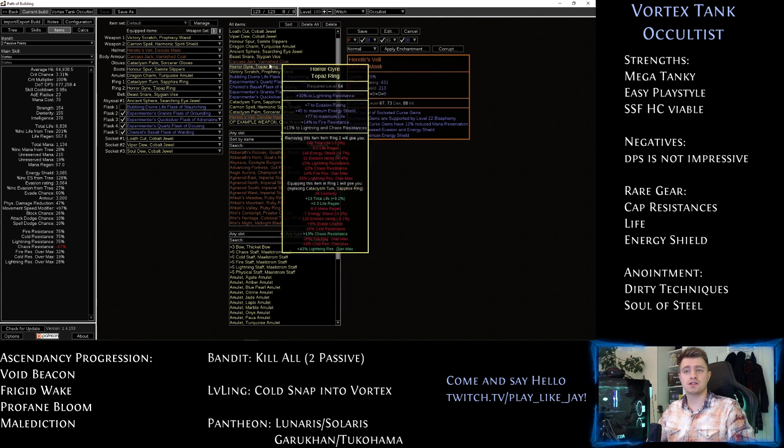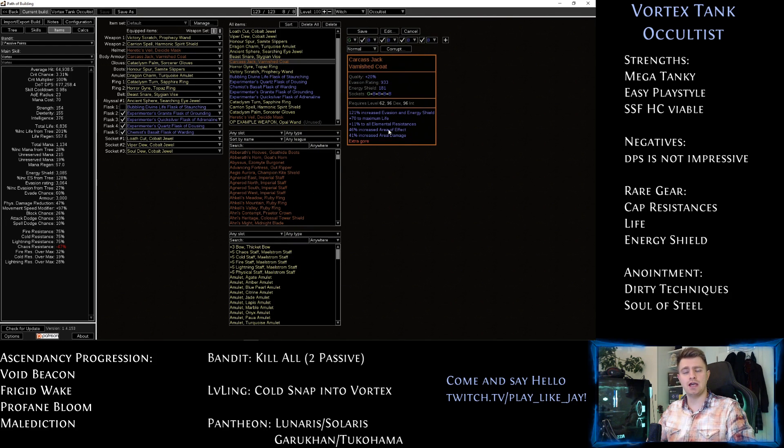Another strong unique is Carcass Jack — life, resistances, and especially area of effect and area damage make this a valuable all-round item in the slot. Both uniques I just talked about can be replaced by good defensive rares. Just always watch out for mana reservation, since you might have to swap some things around to get Enlighten socketed in.